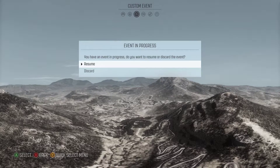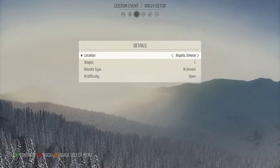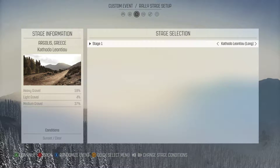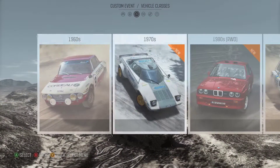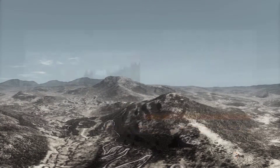We're going to take a look at a track. Do a Rally, go to Greece, and Sunset Clear. Let's do a Sprint. And there's a livery I like — we'll do the mini.